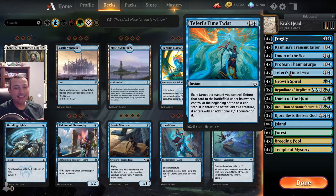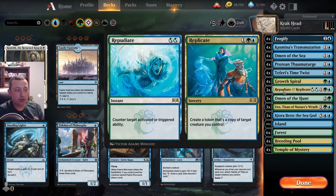Say you just have your Kraken out there - we're going to use Repudiate and Replicate to create a token copy of that creature. So we're trying to go full Crackhead with this deck: get a bunch of Krakens on the battlefield, replicate them, copy your opponent's creatures and throw them right back in their face. That is Crackhead.